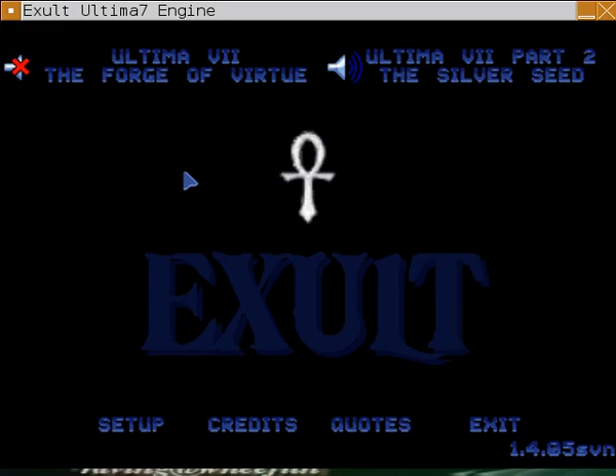This game actually shipped in two parts. The first installment we're playing today is The Black Gate, and a second part was released a few months afterwards called Serpent Isle. Both of them actually got expansion packs, which you can see are installed. We'll be making use of those expansion packs in the future — I'm not sure exactly when I'll get to the Forge of Virtue, but it'll be part of the actual playthrough.